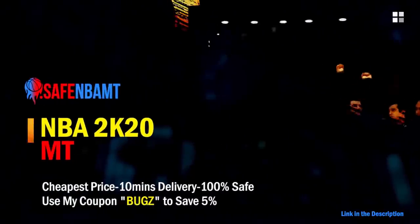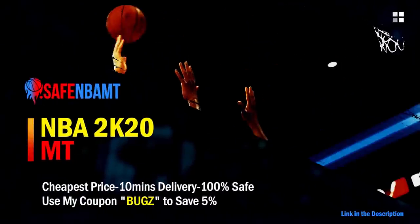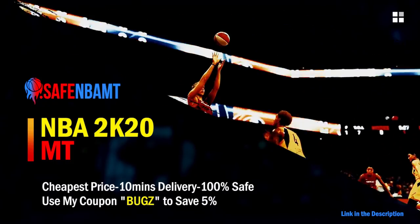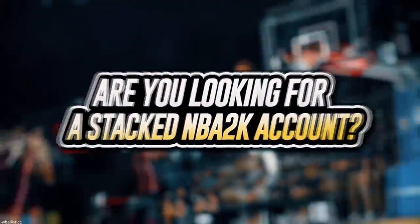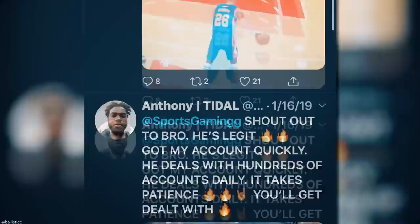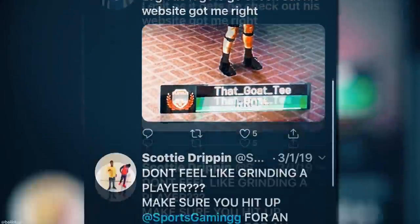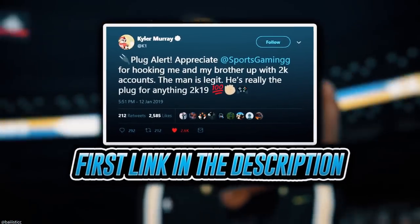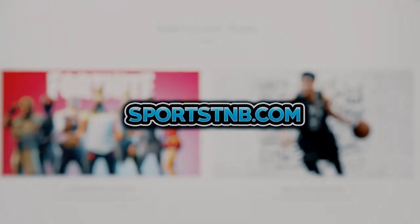If you want cheap, fast, and reliable NBA 2K20 MyTeam coins, head over to nbasafe.com and use code 'bugs' for five percent off at checkout. If you're looking to buy a stacked NBA 2K account with max badges and more, visit sportstmb.com — he has been in the community for years and has hundreds of reviews. Click the first link in the description to get your account today.